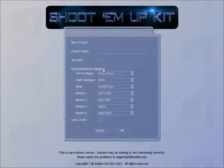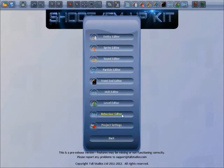Hi, I'm going to show you how you can make your own game. Go to New Project, give it a name, then click OK, then go to the Level Editor.